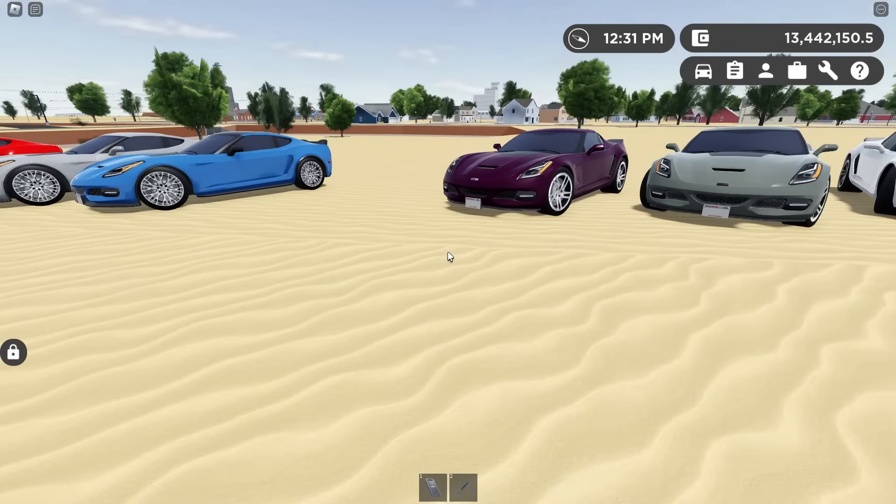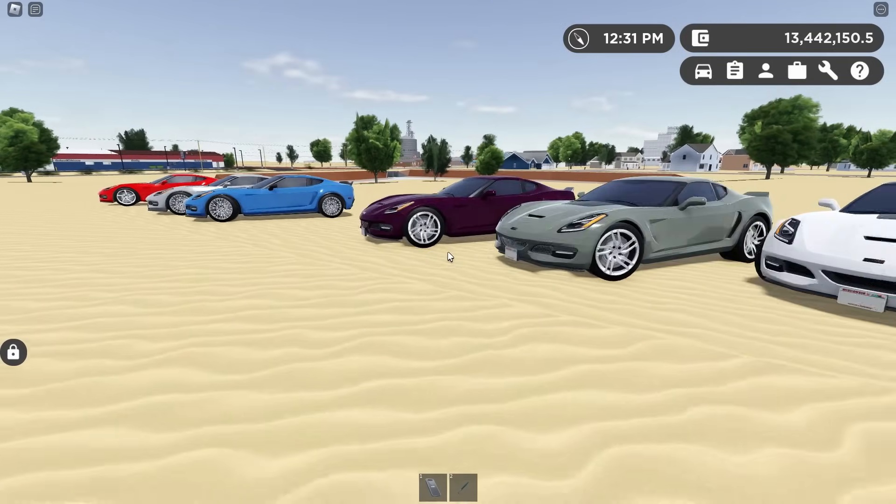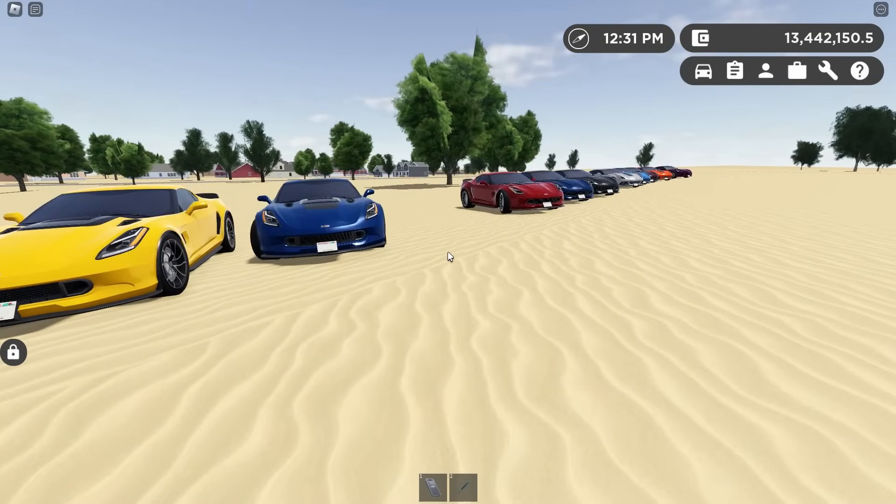We got quite a bit. Right now we only have the base, the Stingray, Z06, and the ZR1 — those are just the only trims, no variations on them. But soon we'll have every single one of them, including Grand Sports and trims for every single type of Corvette, all shown here.